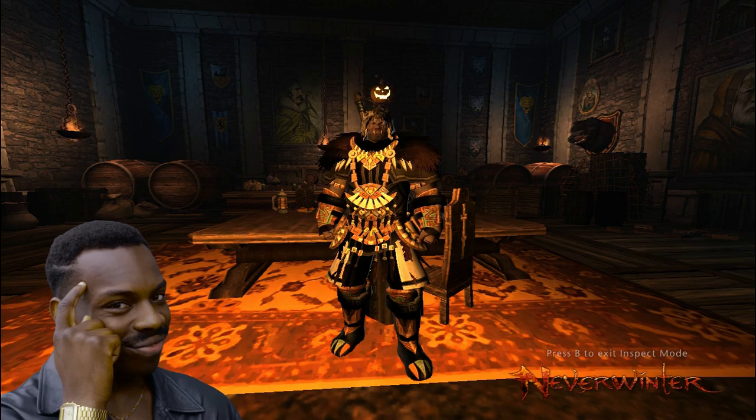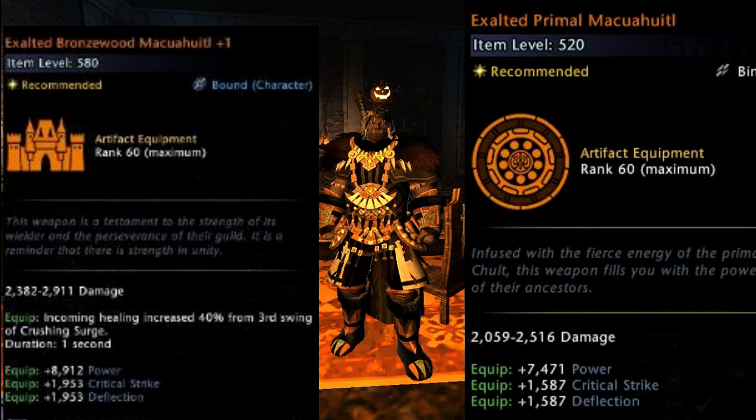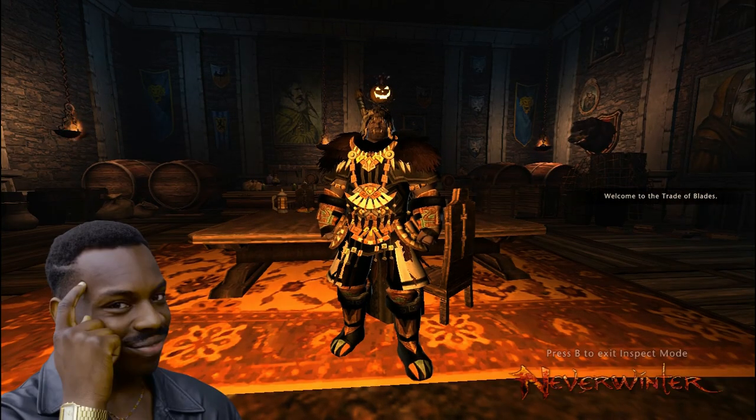Now I want to compare the new Exalted Bronzewood plus 1, the Masterwork weapon, for Guardian Fighter to the old Exalted Primal weapon, and I will take the buffs that each weapon provides into consideration. For example, I will assume in each situation you're with 4 people who are also using the Masterwork weapons as well.